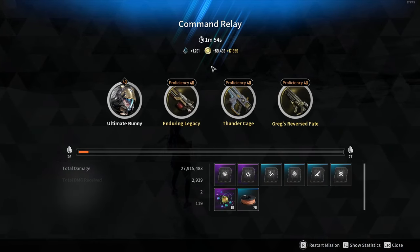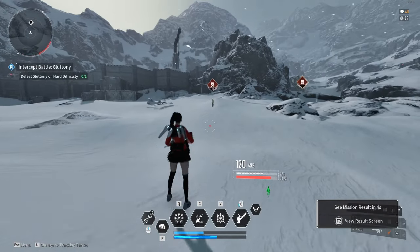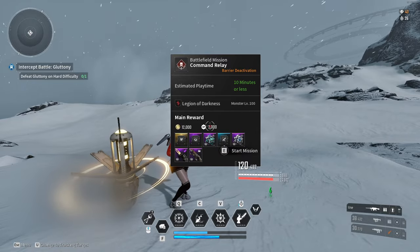There you go — just under two minutes and just under 20 polyatomic ion particles. This is a nice and fast farm that will help the masses out significantly.